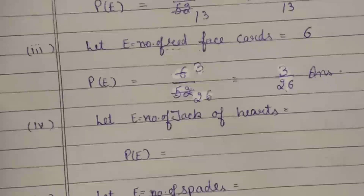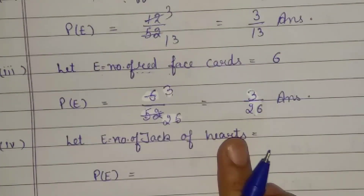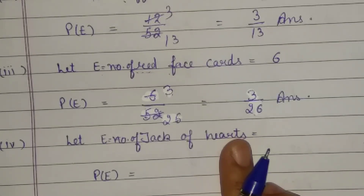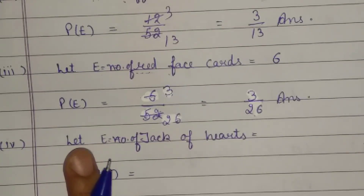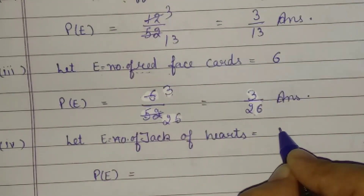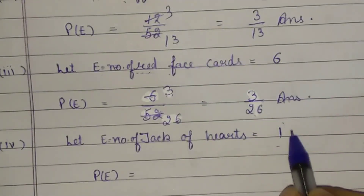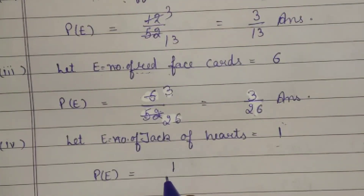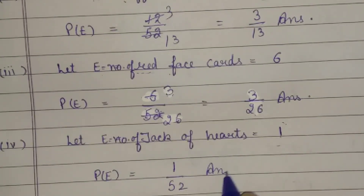Fourth part: probability of the jack of hearts. Every design has a single Jack, so the heart design also has only one Jack. Favorable outcome = 1. Total outcomes = 52. So the probability is 1 upon 52.